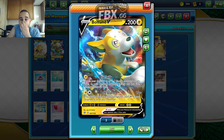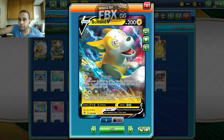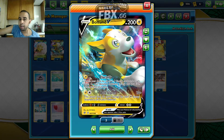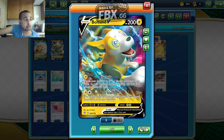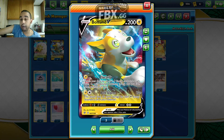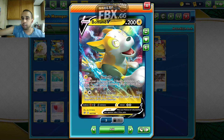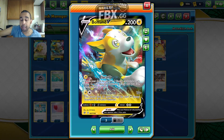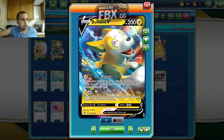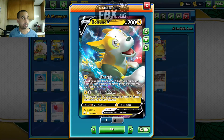We play a 4-4 Boltund V from Rebel Clash — 200 HP, a Lightning-type. Its Electrify ability: search two Lightning Energy cards and attach them to your Pokemon however you'd like. So if we go second, we can get a Boltund to attach to our Pikachu Vs on turn one, and hopefully get a turn to attack with an attachment and an evolution into Pikachu VMAX. Both Lightning Colors does 10 damage for each Lightning Pokemon and 30 more for each Lightning Energy — it attacks all your opponent's Pokemon. It could be a good counter against stuff like Eternatus VMAX. Also Jolteon VMAX now because it's weak to Lightning.